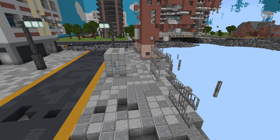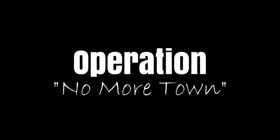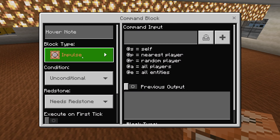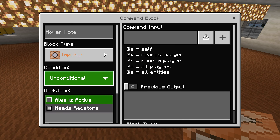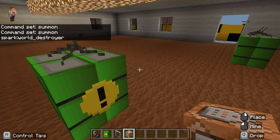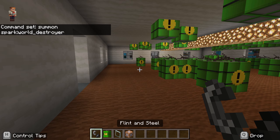I think it's time for one last thing — Operation No More Town. We're just going to get rid of this town and completely obliterate it. The way I plan to do this is by using a command block — we're going to learn about command blocks now. We'll set it to repeat, always active, and summon a world_destroyer TNT here. It should just start spitting out TNT if we've typed this in correctly — and yes, there's a lot of TNT just flying out of this command block.